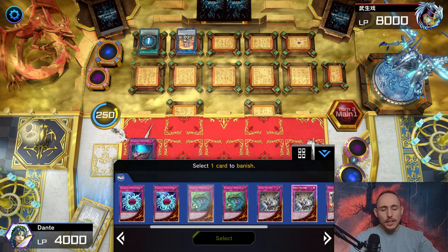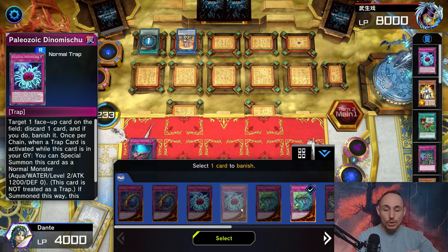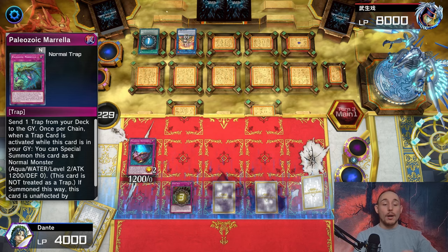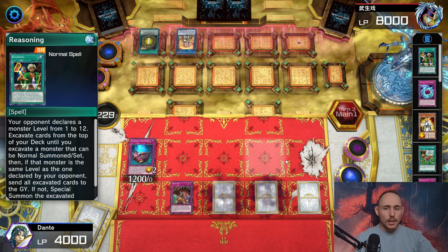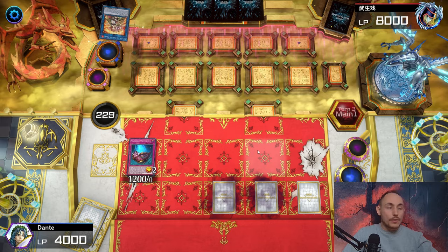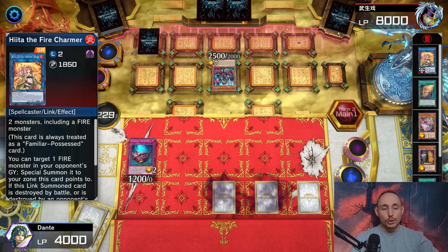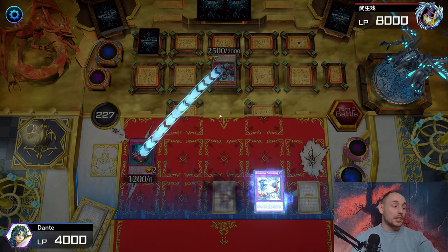I'm going to activate one of the Paleozoic cards and pass someone into the field. Summoning it in attack mode just to be harder to deal with. Morella seems like a decent option to send Rollback to the graveyard, and Trap Trick can actually search out Rollback as well, which is insane. The opponent summons the Diabelle Star and sets a trap card instead. Now I'll go for the effect of Dogmatica Punishment and just deal with both of their monsters, chaining another Paleozoic card.